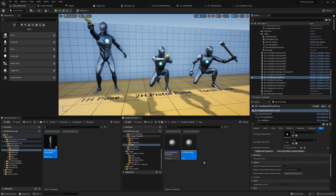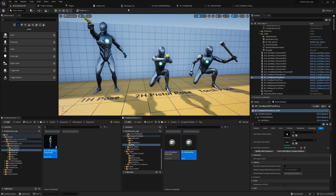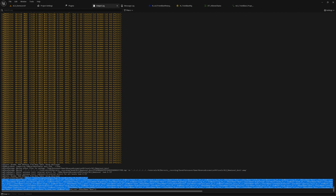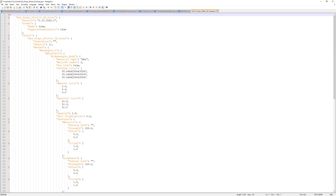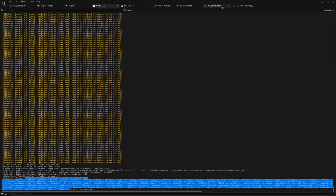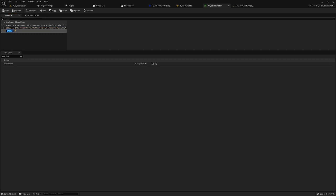What we can also do is go to Scripted Asset Actions, Character Tools, and 'Dump IK Chains.' What it does is dump all the chains we already have set up into the Output Log window. Here are the chains, and we also have them directly in the clipboard.